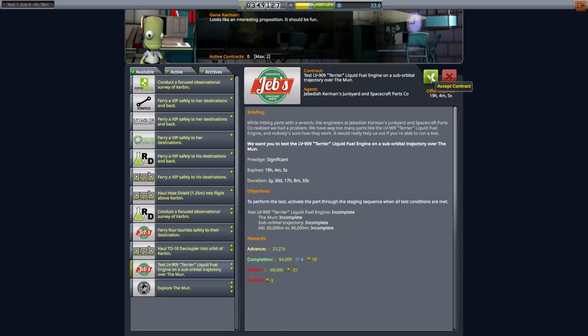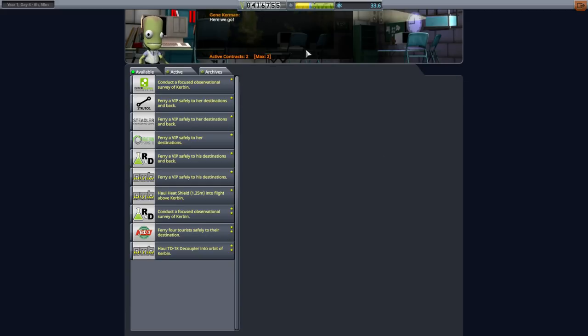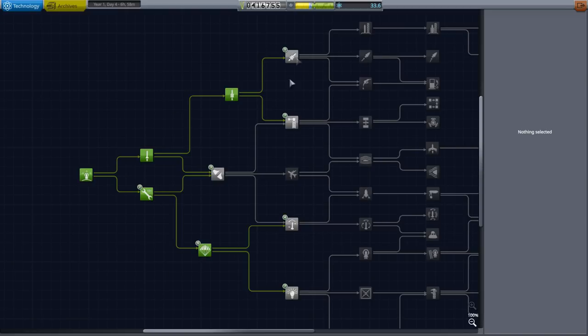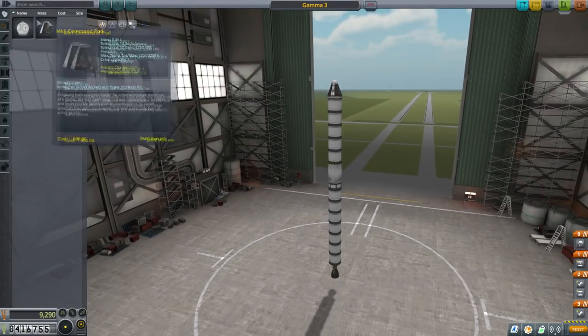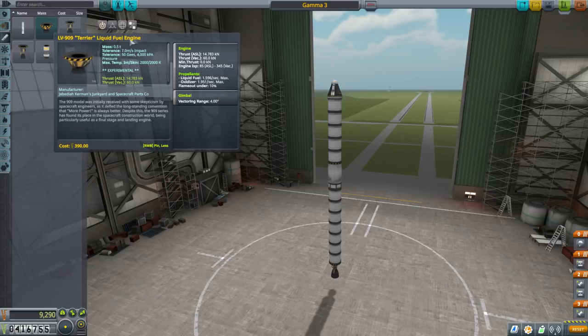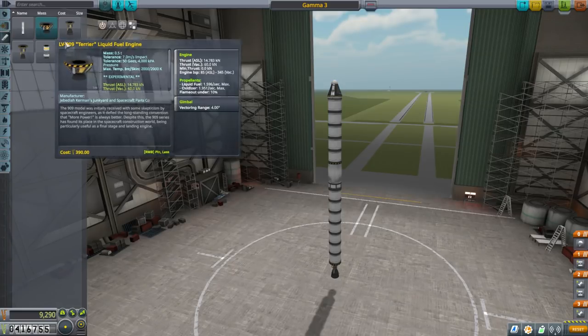We'll pick up the Terrier test contract and also the 'explore the moon' contract, which asks us to orbit the moon, gather scientific data, and return to Kerbin from orbit. So now we have a boatload of cash — that's a good start. In order to get that extra 12 science to unlock advanced rocketry and the Terrier engine, note that when they give you a contract to test an engine, they give you the engine to test even though you haven't unlocked the technology yet. But since I can't guarantee you get that contract, I'll unlock it the normal way.